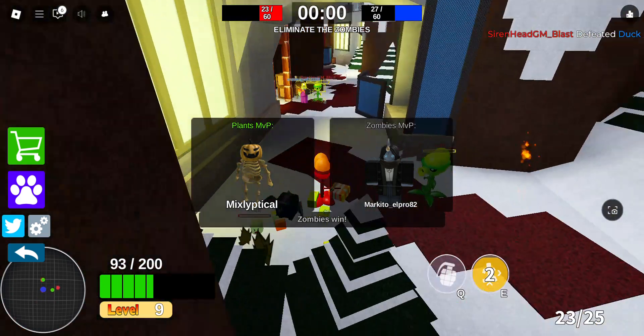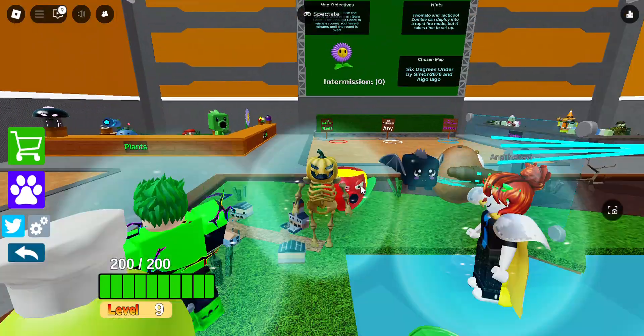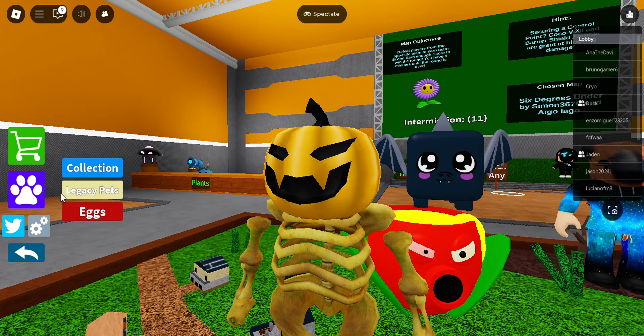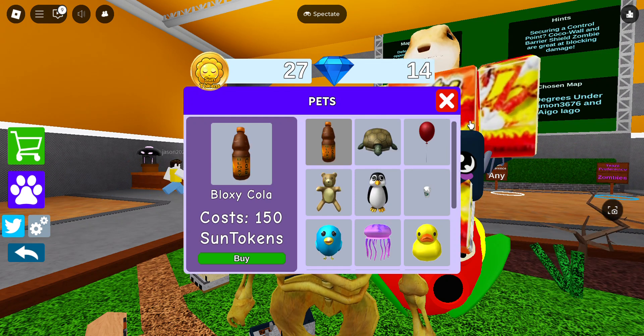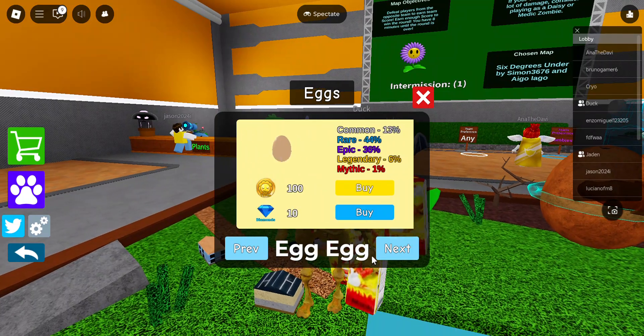I'm good, you know what I'm saying? I'm happy with those results — I got my drippy sinister G. Also, there are pets in this game. As you can see I have a dragon, and you can buy eggs.